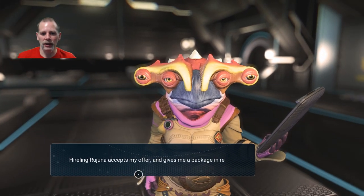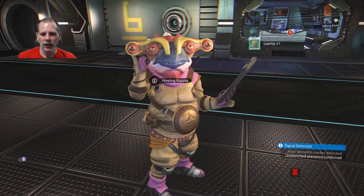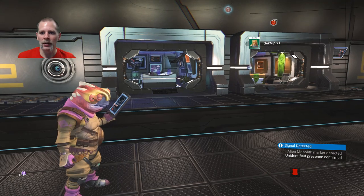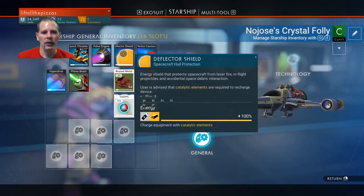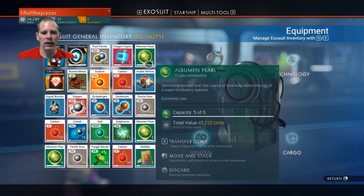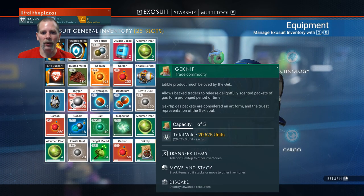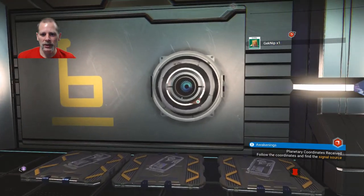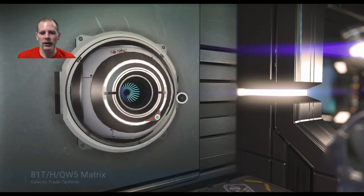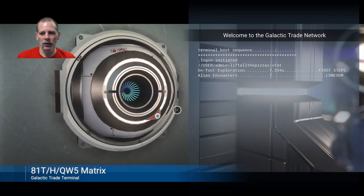So when you get the barter you do want to use that. He gave us a Geknip — what is a Geknip? That's in our exosuit inventory. Wow — we gave him a thousand and he gave us something that's worth 20,000! Interesting. So we're going to go here and sell this stuff before we do more bartering.